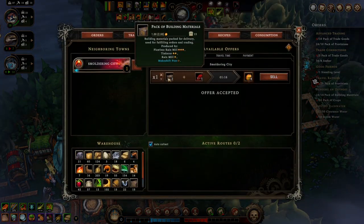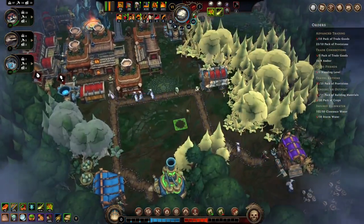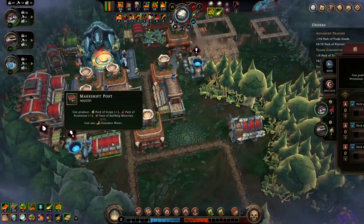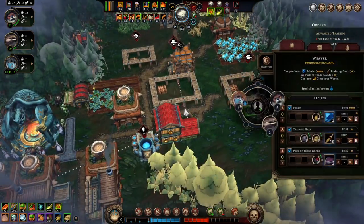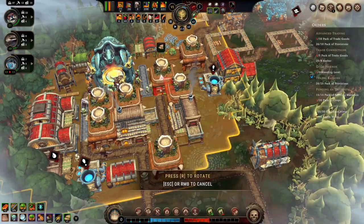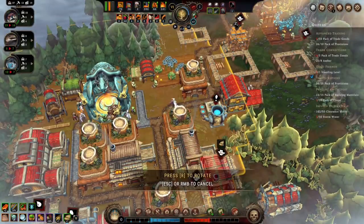Trade route — back of building materials. Until we have a pack of crops that doesn't matter. We've got quite a few idle folks, let's see where we can employ people. We need people at the fabric station. Let's up the trade goods first. And then we need housing — need a house that can house random people.